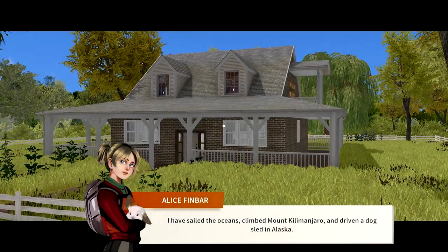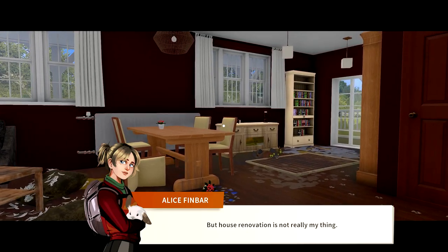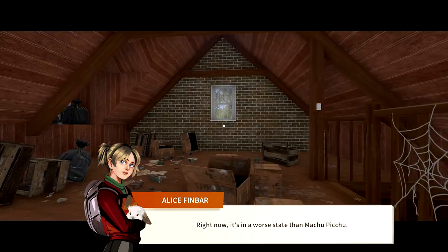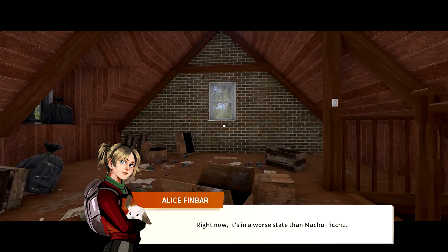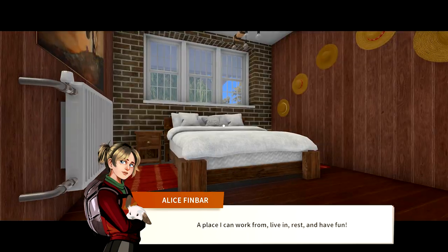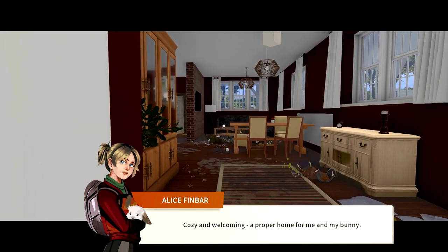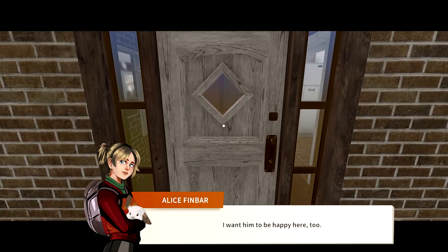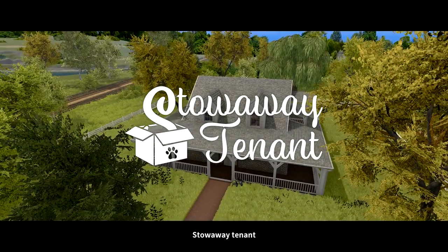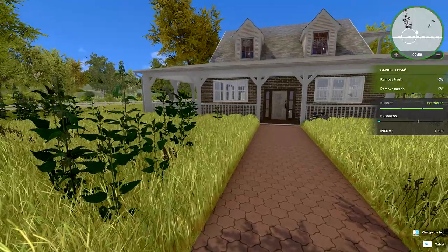The client narration plays: 'I have sailed the oceans, climbed Mount Kilimanjaro, and driven a dog sled in Alaska, but house renovation is not really my thing. I've heard you can do wonders and I want my home to be one. Right now it's in a worse state than Machu Picchu - it should be something more than just my base camp. A place I can work from, live in, rest, and have fun - cozy and welcoming, a proper home for me and my bunny.' Stowaway tenant indeed!